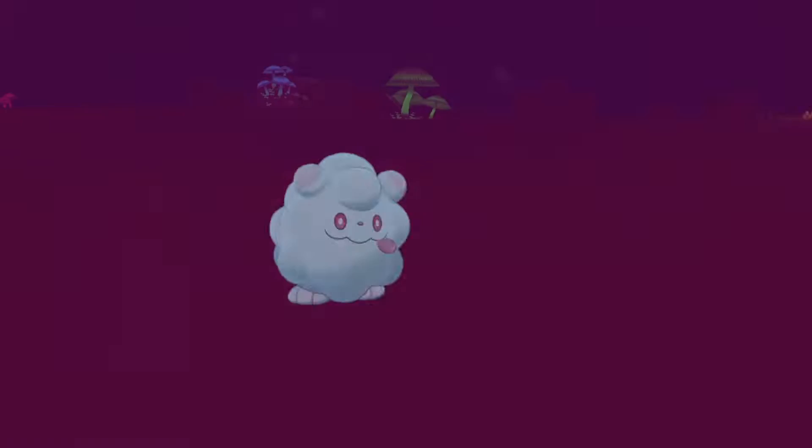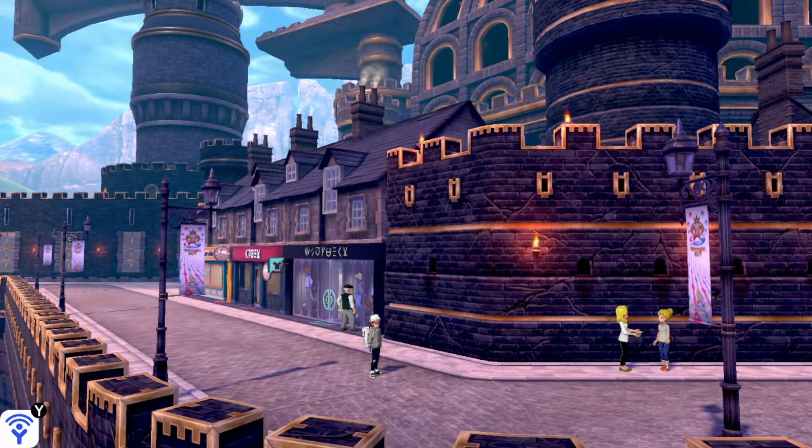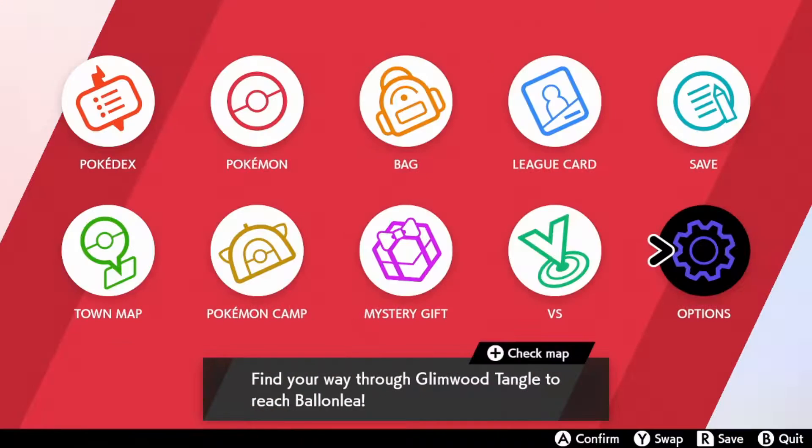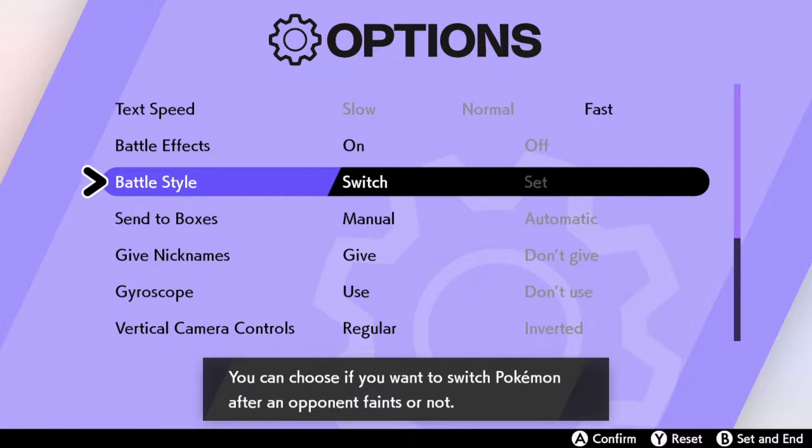Luckily, Sword and Shield has a small setting you can choose to make it just a little bit more difficult than normal. To find this option, simply press X to open up your menu and choose Options. From there, select the third option, which is called Battle Style. You'll see two options: Switch and Set.